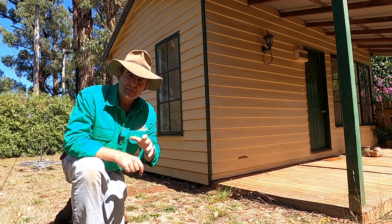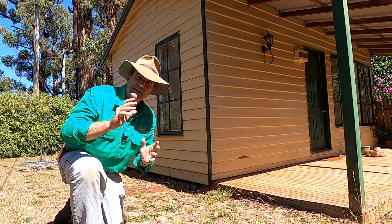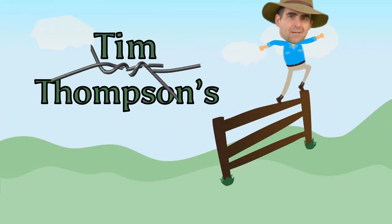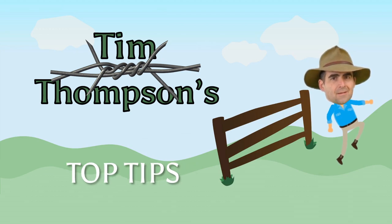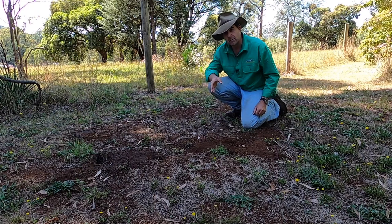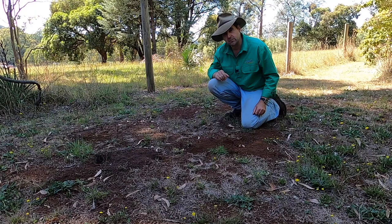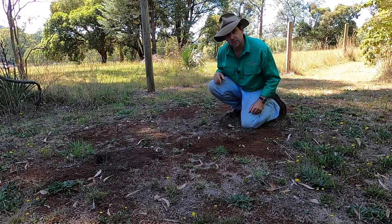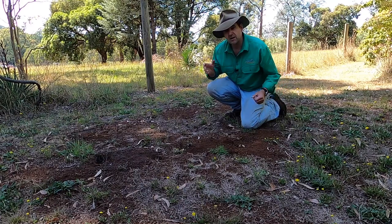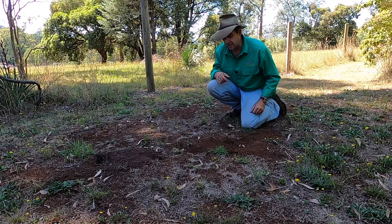Before we start setting up the exclusion fence I'm going to bait for rabbit control and shoot some rabbits to reduce the population as much as possible before I trap them in underneath the outbuilding — because I don't want a stinky mess underneath it and I don't want the fences I put in the ground torn up by rabbits desperately trying to get out.